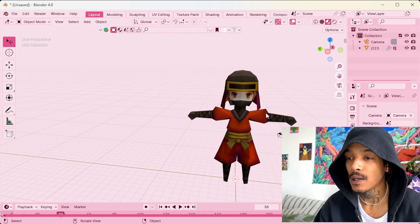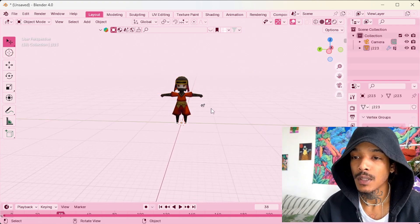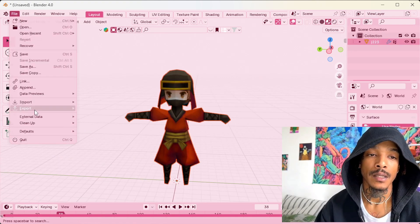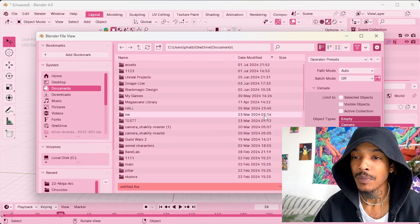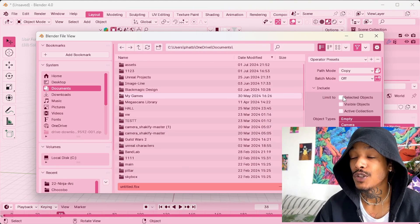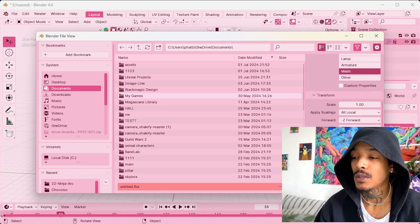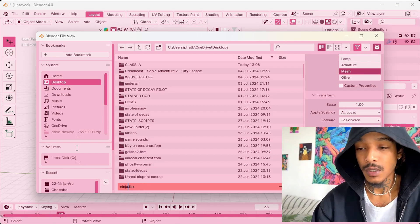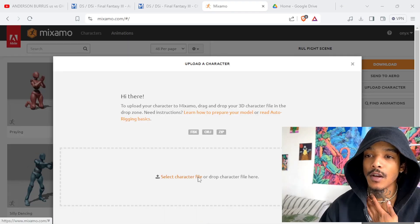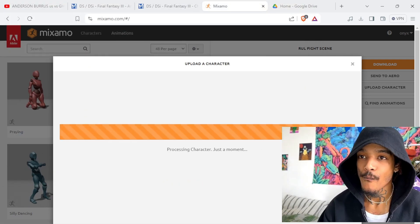Now you can delete the armature. We're gonna delete everything in our scene besides the character, select him, Export FBX, Path Mode Copy, copy all the textures, select objects — just mesh. I'm gonna call it 'ninja.' Now we can go to Mixamo, upload your character — ninja FBX. There we go.